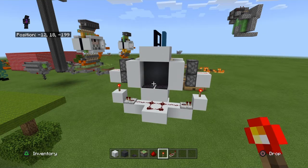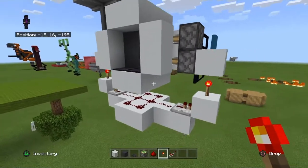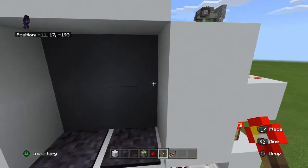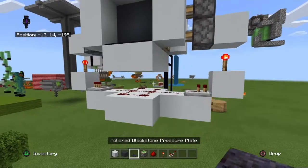Hey guys, C Avocado here and today I'm going to be showing you how to build this. It's just a simple double piston door. You stand on either pressure plate and it opens. Let's get into it.